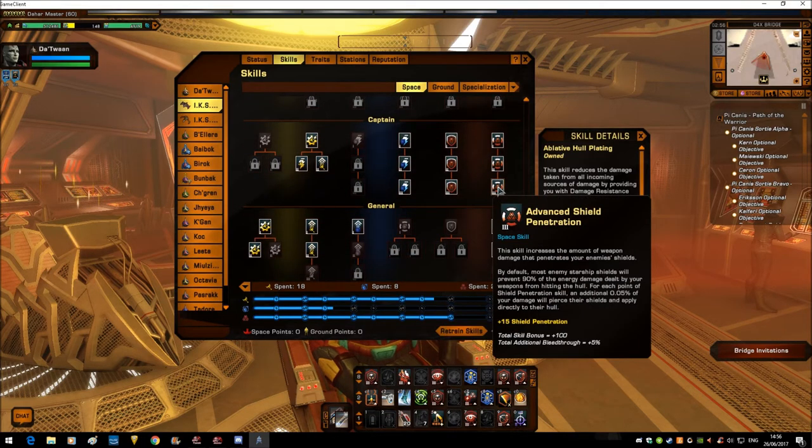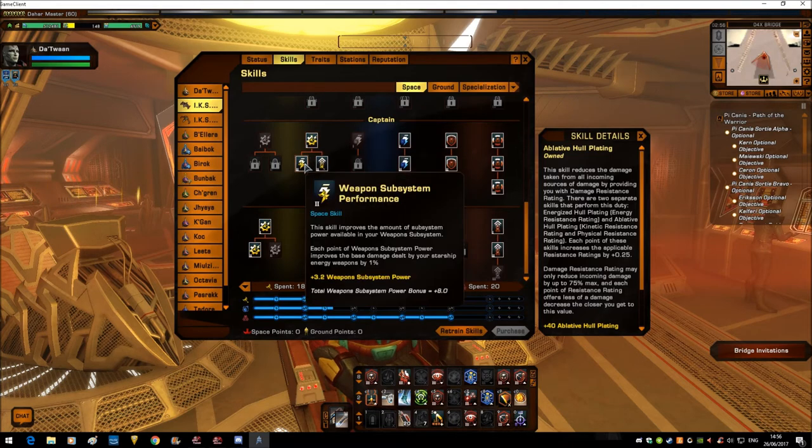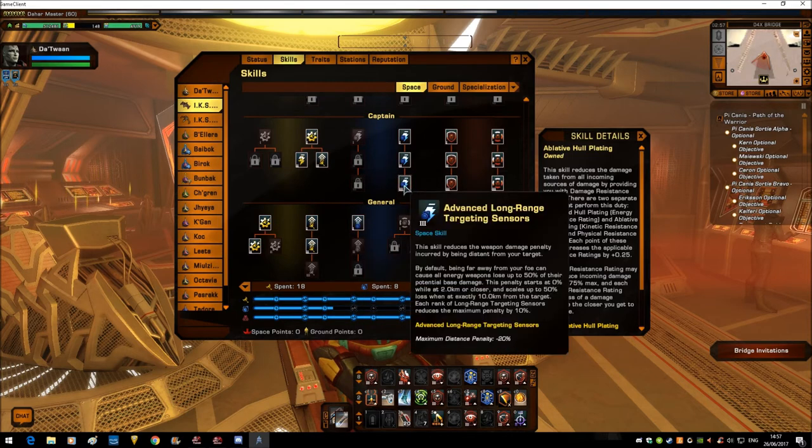Obviously full points in Armor Pen and Shield Pen. Again, offensive subsystem tuning — Weapons and Engines. We need all the speed and pew-pew power we can get our hands on. Obviously Long Range Targeting Sensors, to help with the damage penalty drop-off the further away you are from an enemy.